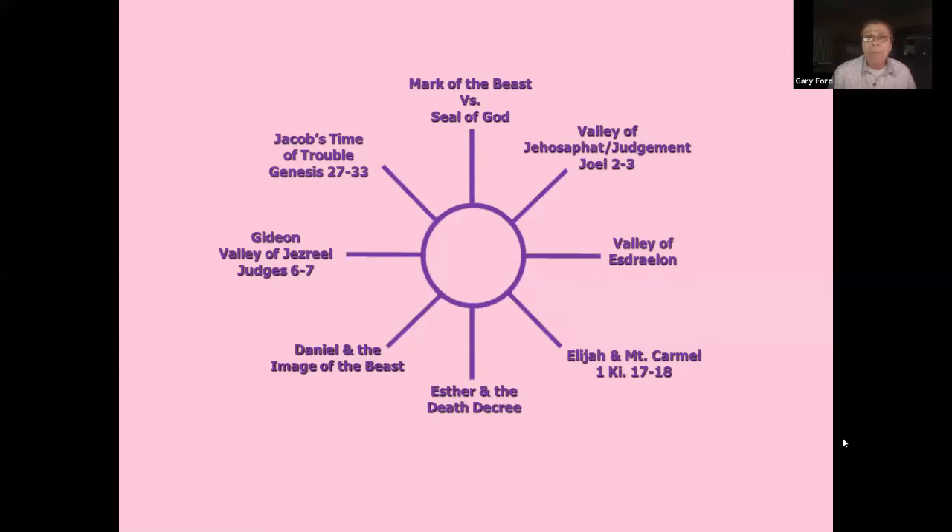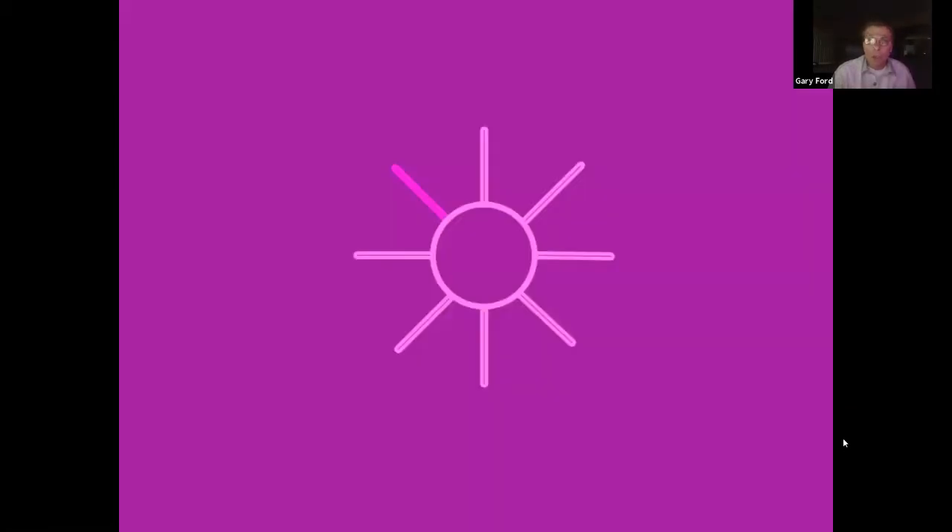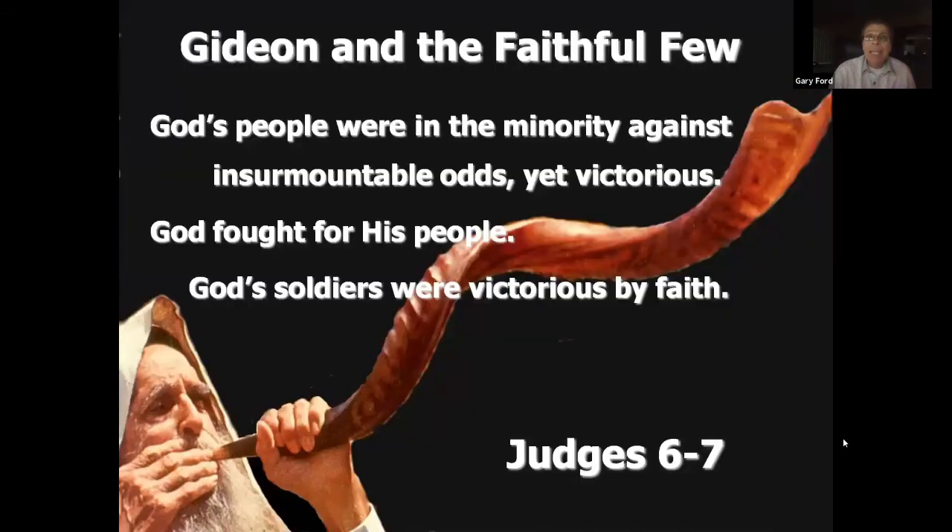Gideon and the Valley of Jezreel in Judges 6 and 7 is also part of this. Gideon overcame with 300 against 120,000 warriors, stepping forward in faith. Jacob's time of trouble also fits in with the end of time and the battle of Armageddon. The theme common to all these stories is that God's people were in the minority against insurmountable odds, yet victorious — God fought for his people.